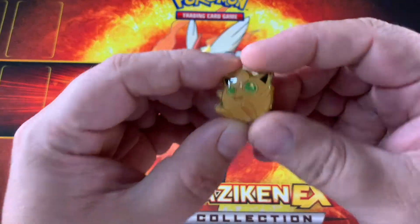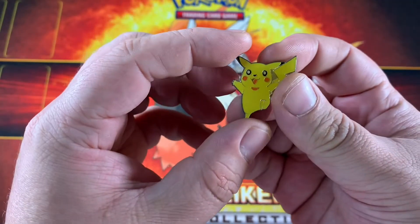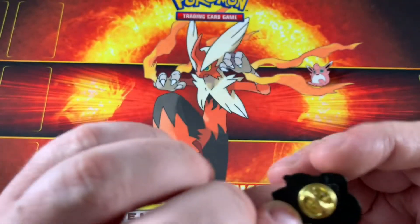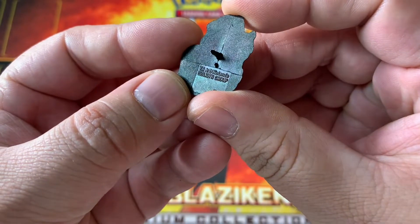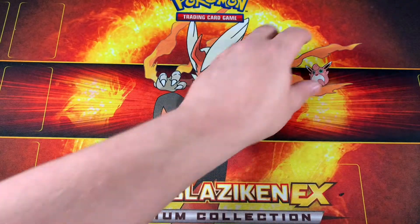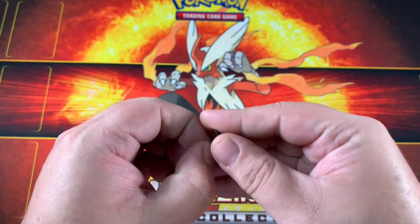Now we just have some interesting random pins. Here's an old Jigglypuff. Pikachu — no copyright info, of course. Oh, this one does have some sort of copyright info — we've got Bulbasaur. And then we have Wigglytuff. No copyright info.